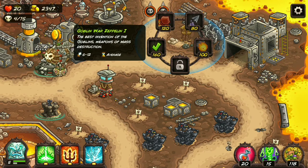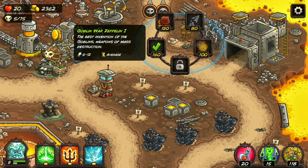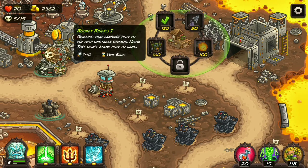But what makes a huge difference is if you take a look at the rate of fire — it is average for this tower, but for the Rocket Riders it's very slow. That gives the Goblin War Zeppelin a huge advantage.